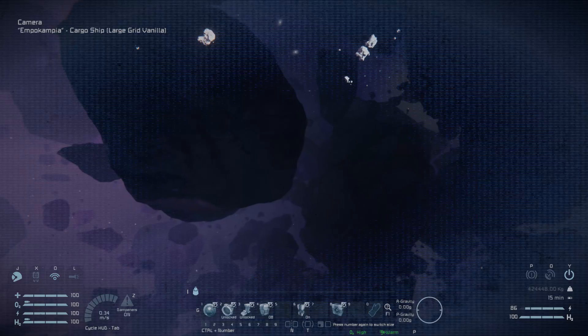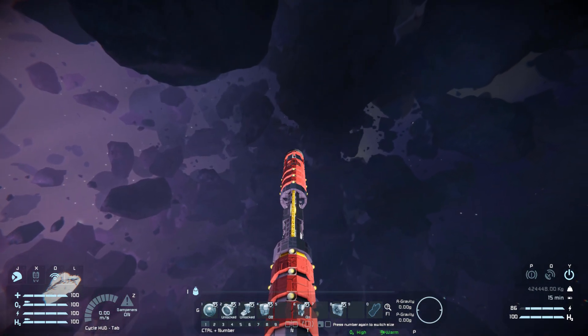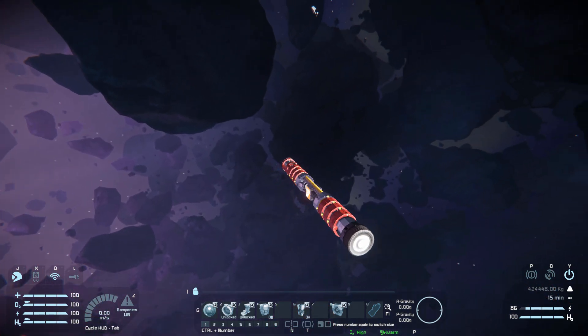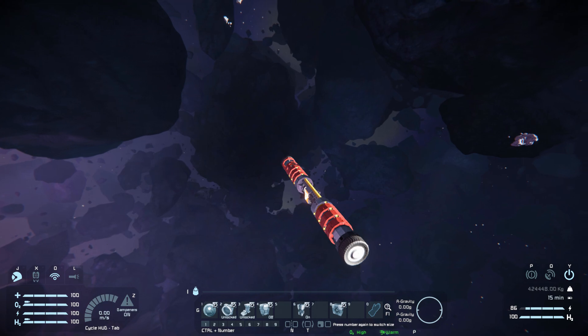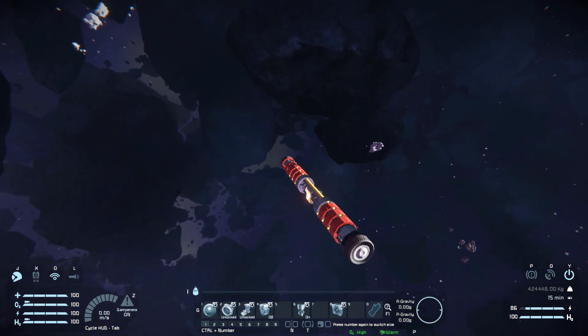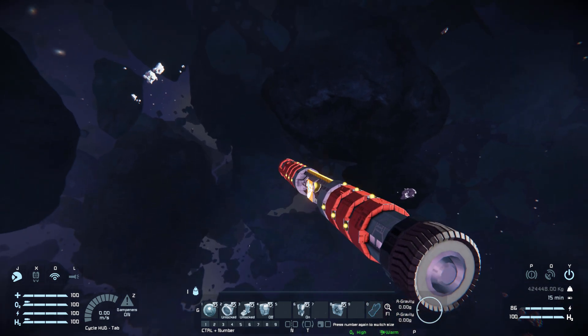Wiggling my mouse around, this is what we get. We are exceptionally slow at moving this around, to the point that you may want to add maybe one or two gyroscopes on here. But for a very long ship it does sort of suit it. Just turning my mouse all the way around to the left, we are dragging quite a lot in order to turn this around — that can easily be fixed by slapping on a few more gyroscopes or simply extending the vehicle out.